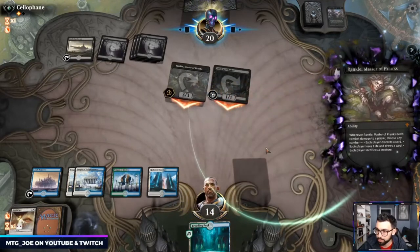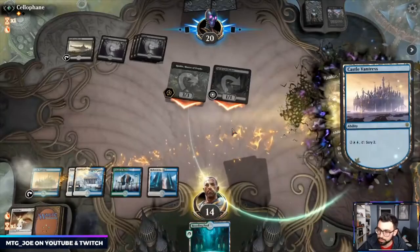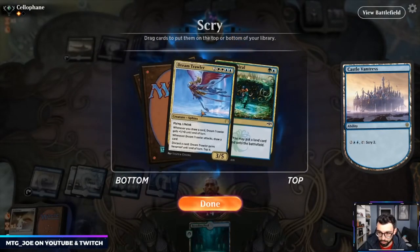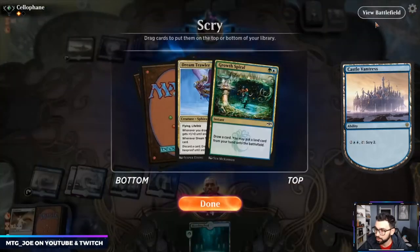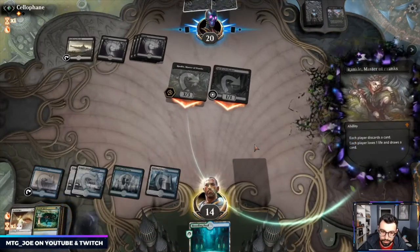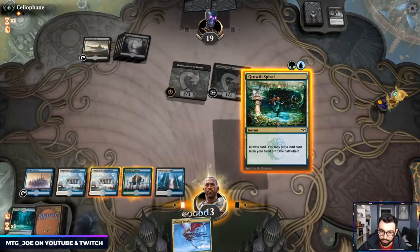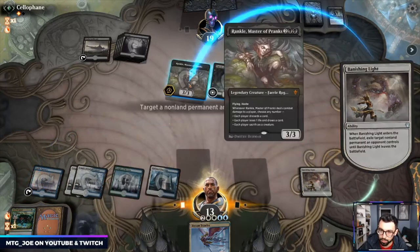Let them discard — most likely the right play. They're going to let us draw. We're one off Dream Trawler. Discard then draw. Okay, so it's not bad — we get to get rid of Rankle at least.